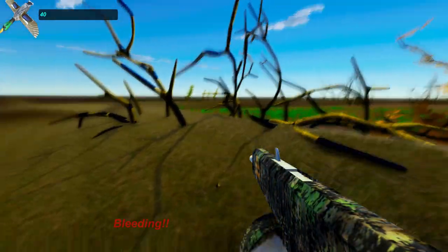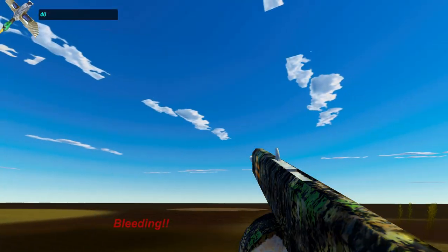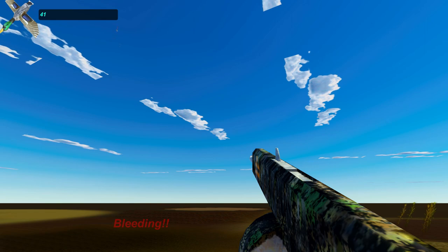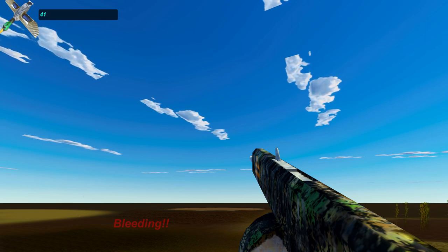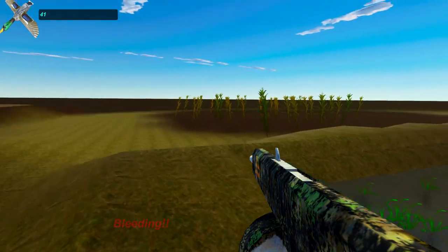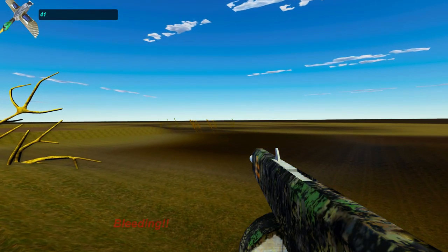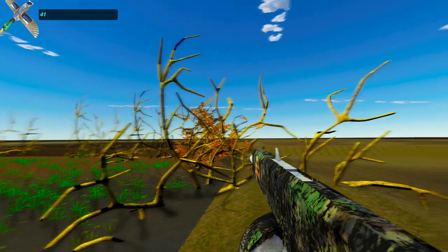If you need ammo, you can hit zero on the numpad and it just gives you bullets — 25 for each gun. You can press it as many times as you want, up to like 1 billion 400-something million, or whatever.